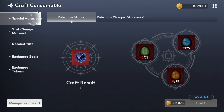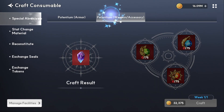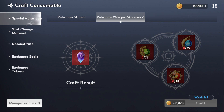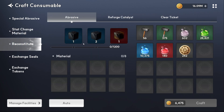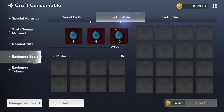Moving on to wrap up the video: seals are used to make potentium for armor, and tokens are used for potentium for weapons and accessories. You get a week to craft one of each — I don't know why they put weekly caps on it, it's pretty restrictive. For transit stones you only get two per month — so generous. You can also get legendary abrasive, catalyst, and clear tickets here.